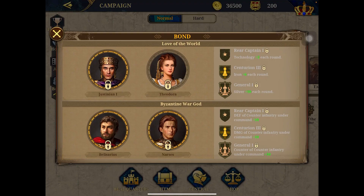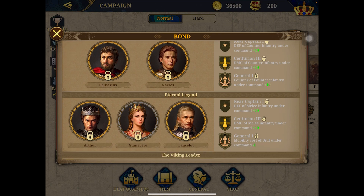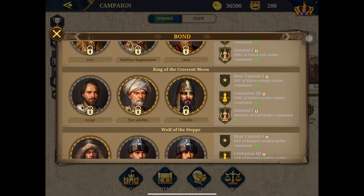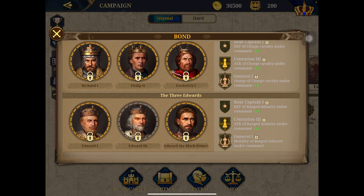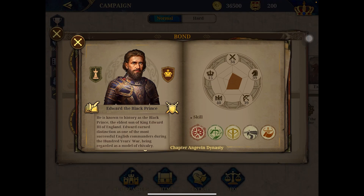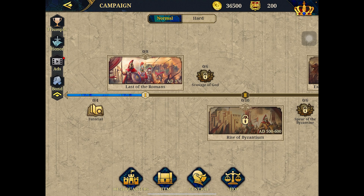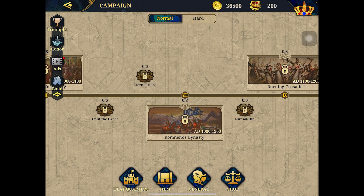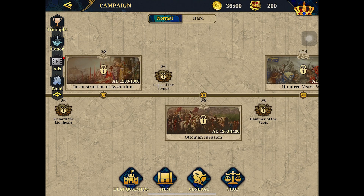We got the Triumphs section. You got characters like Byzantine Wargaard with Justinian I, Theodora, Belisarius, Nasés, Arthur, Jovina, Lancelot, Ivar, Halfdan Ragnarsson. You got Zengi, Noadin, Saladin, Genghis Khan, Batu Khan, Jebe. Richard I, Philip II, Frederick I, Edward I, Edward III, Edward the Black Prince — he's not black, by the way. You finally got the Ottomans with Ottoman Invasion. Hundred Years' War and War of the Roses. The detail on this is actually good.